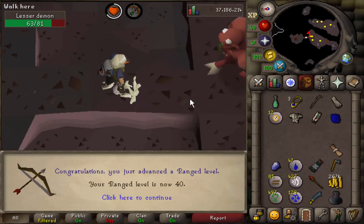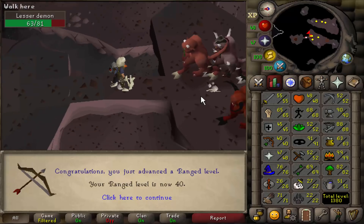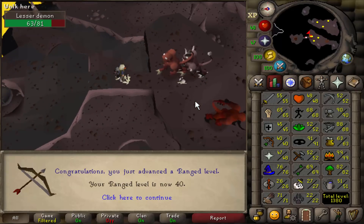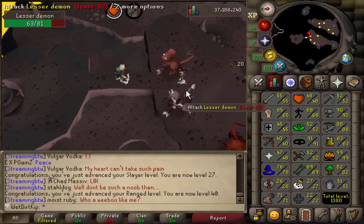40 range — we got that way quicker than I thought we would. We only have 27 Slayer, so I think I'll at least range the rest of this task, because I don't feel like meleeing and flicking. But 40 range unlocks Green Dragonhide. We can wear Ranger boots, other Ranger armor. It's required for a couple quests.